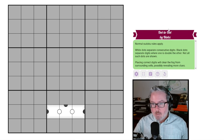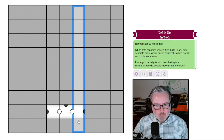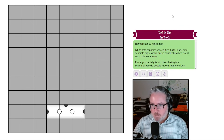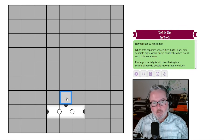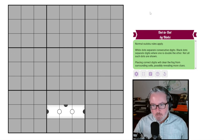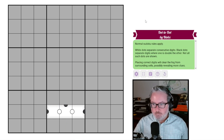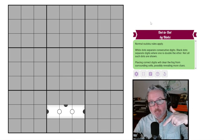Normal sudoku: every row, column, and three-by-three box will contain the digits one through nine once each. White dots separate consecutive digits; black dots separate digits where one is double the other. Not all such dots are shown. Normal crop key rules apply. Placing correct digits will clear the fog from surrounding cells, possibly revealing more clues. That's it — links in the description below, let's get at it.